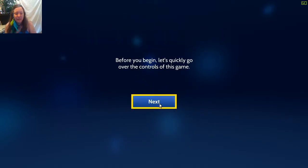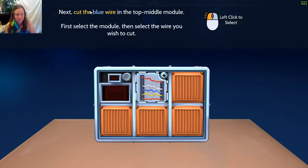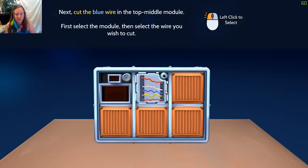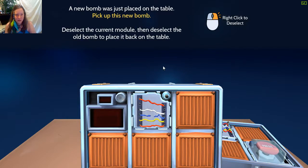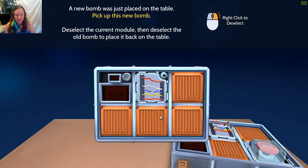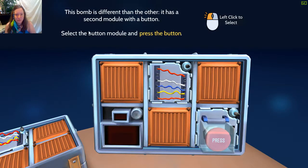Before you begin, let's quickly go over the controls of the game. Select bomb on table to pick it up - left click. Cut the blue wire in the top middle module. First select the module, then select the wire. Deselect current module - right click. And select the new bomb. This bomb is different than the other - it has a second module with a button.